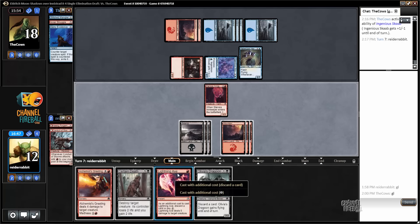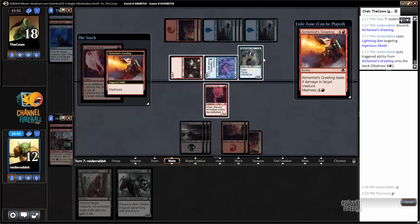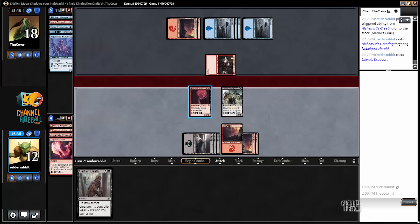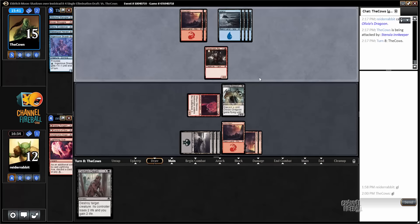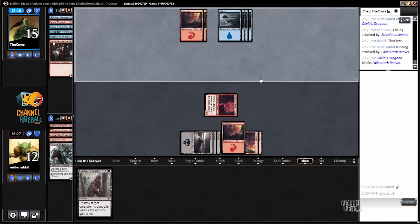I can play three things now: lightning axe here, alchemist's greeting on the flyer, play the dragoon. I might as well trade with the falconwrath reaver. Then I just have a 3/3 against nothing, and certain death for my opponent's next big threat — pretty good spot. I like being able to pare down resources when I play against blue-red decks, because you know you're not going to die to some kind of combo finish with mercurial geists and uncaged fury. The fewer cards in my opponent's hand the better.